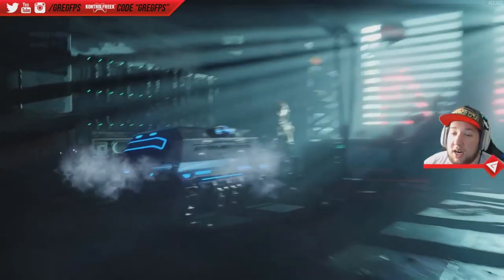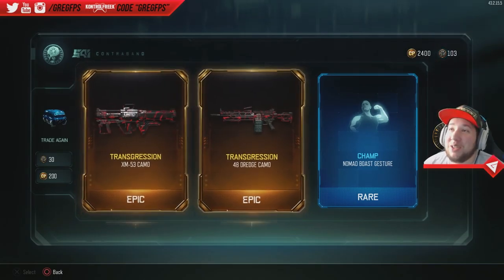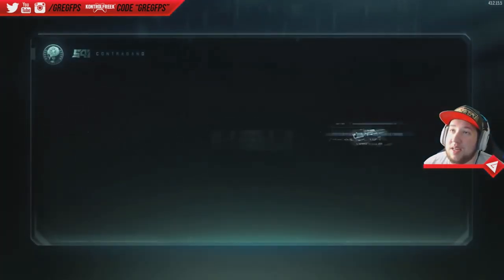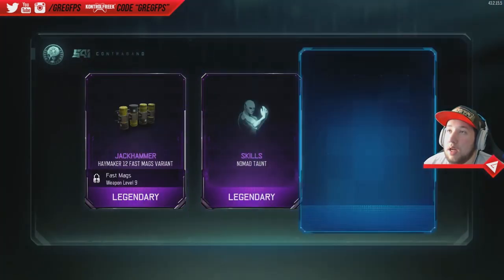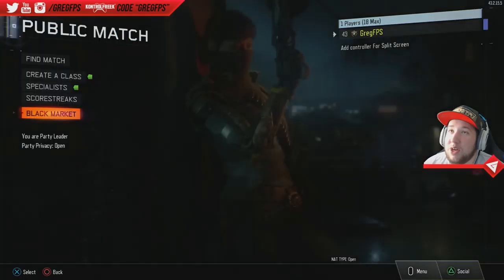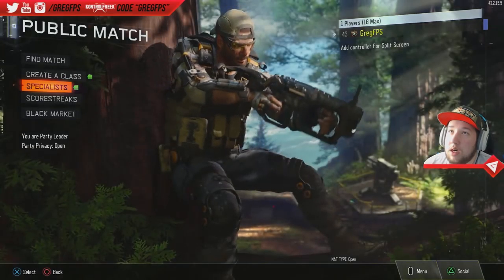Oh, we got a double epic — Transgression on the Dredge and the XM-53. Too bad I don't use either of those, so that kind of sucks. And then we got the Champ Nomad gesture as well. I get pretty lucky sometimes man. That one was absolutely not worth it. Oh dude, that was beast! Skills Nomad taunt — how is that a legendary? And then we got the Pizza Delivery, that's pretty funny. I want to see what this looks like — it's for the Nomad.